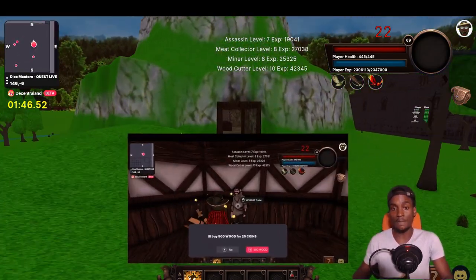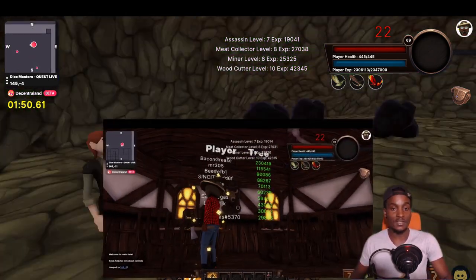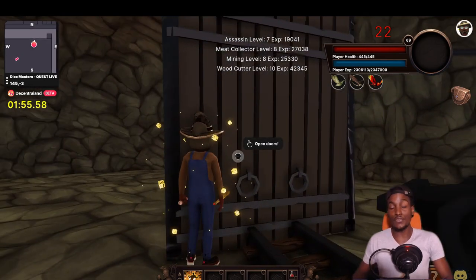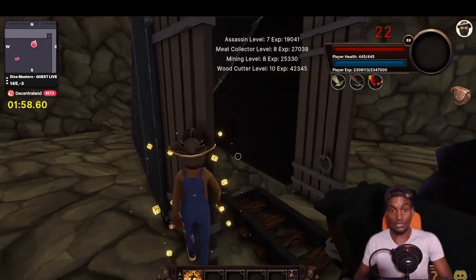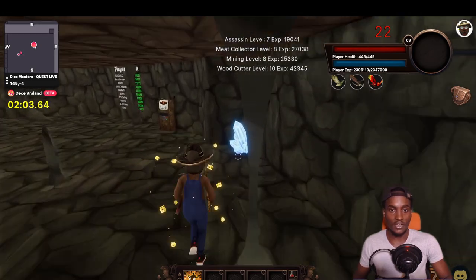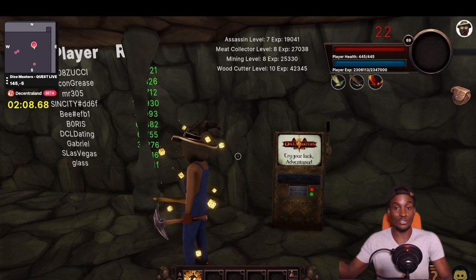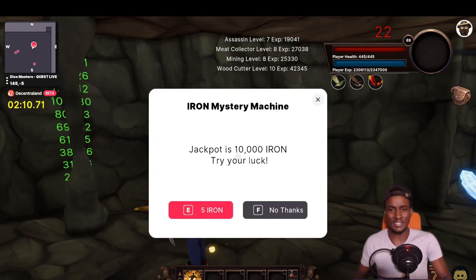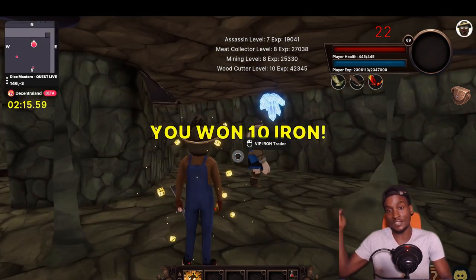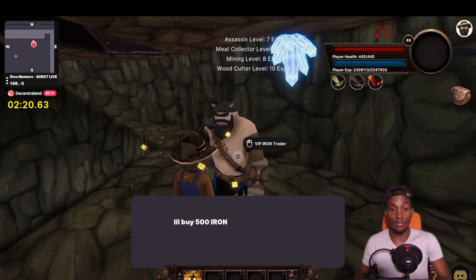I'm going to show you what these materials are and run you through quickly what this game is. There's another NPC character here — all you have to do is click and mine, just like the trees. If you have this jacket I'm wearing right now, you can have access to this place where you can see crystals and cool stuff. You can actually gamble here on this machine — you gamble with, say, 5 iron and can win 10,000, but if not many people are using it there's nothing to win. Or you can just grind and mine.